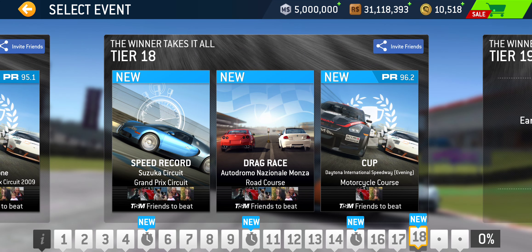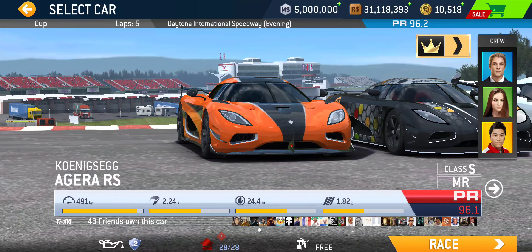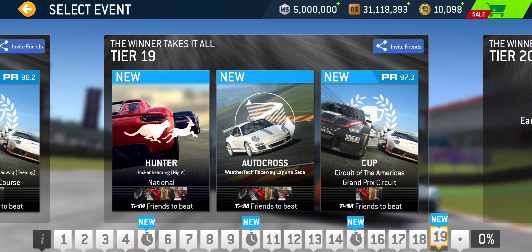Tier 18: we got Speed Record at Suzuka Grand Prix — a full lap — and a drag race at Monza Road Course, the second drag race in the series, so only two total which is not too bad. And the cup is going to take place at Daytona Motorcycle Course. PR 96.2 required — yes, it is a five-lap cup. But I am 0.1 PR points shy with Agera RS, unfortunately. So looks like the three final cup races I'm not going to be able to do, but I should be able to unlock at least all the series.